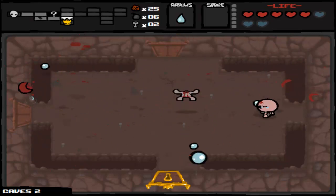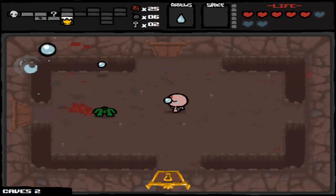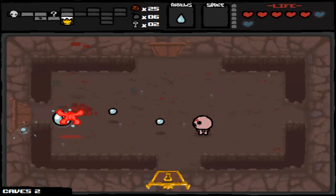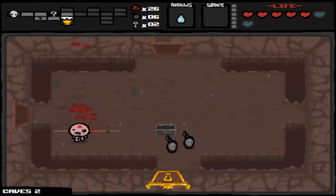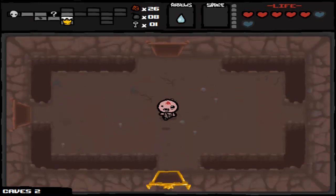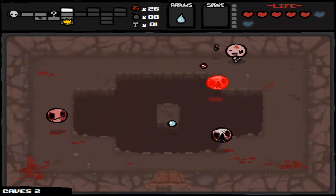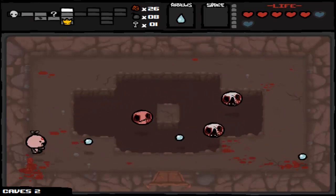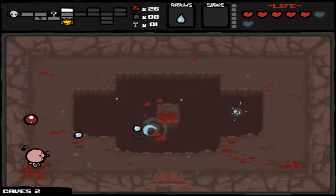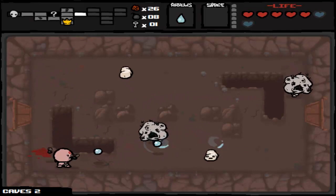This is actually not a bad room for them — a fairly easy room, but when it's really congested with other stuff firing at you... Leapers take away a full heart when they land on you. Halo of Flies gives me a little protection — not a horrible item. Halo of Flies just protected me. Little Wormy Dudes aren't too bad.